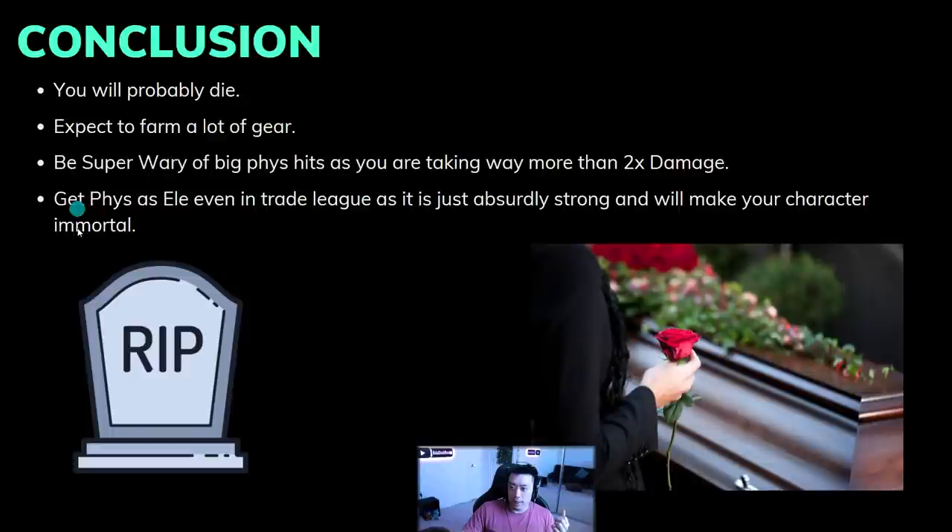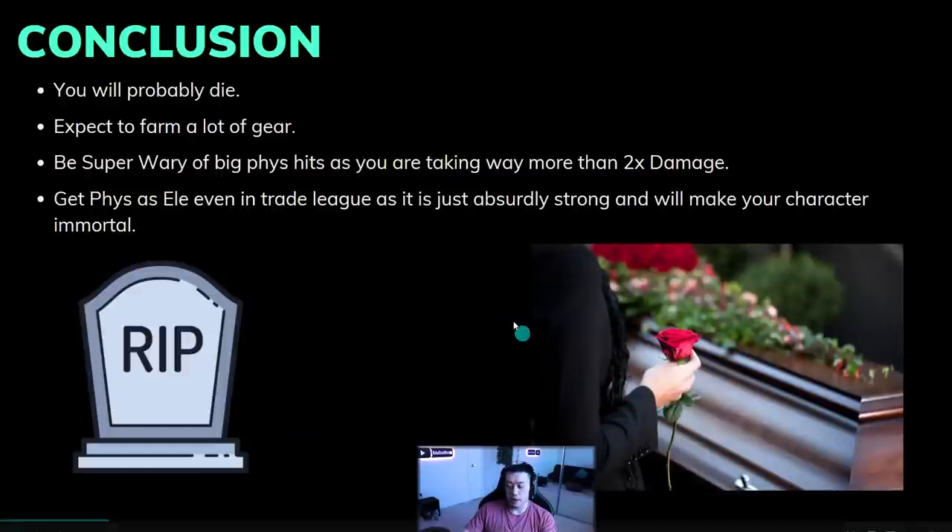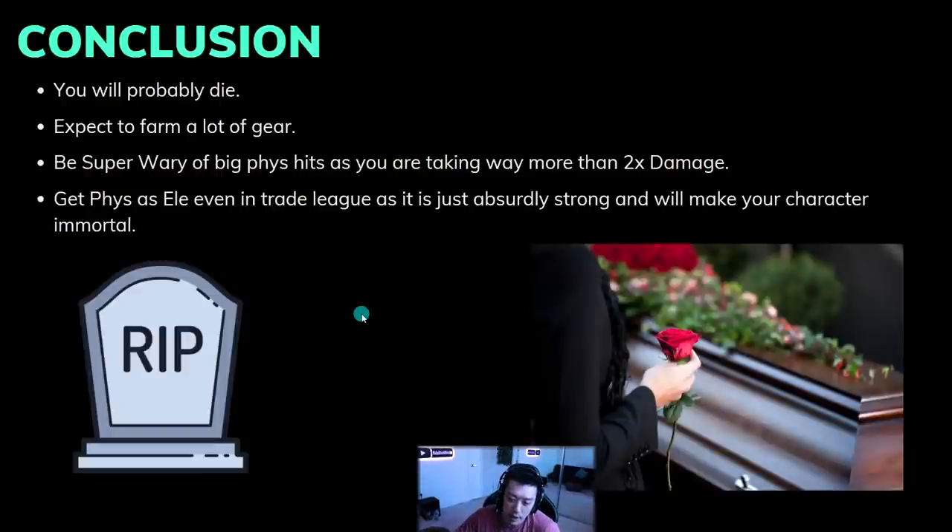Overall, you want to get phys taken as ele — even in trade league it's absurdly strong if you care about making your character immortal. The Dawnbreaker lightning strike character is practically immortal, especially with 90% phys taken as ele and 90% resists giving you 90% actual physical damage reduction. If you can reach that state in the gauntlet, you'll probably be able to full clear it easily. Phys taken as ele might save everything — maybe people will even use the lightning coil. Hopefully this helped educate people about the armor formula. Thanks for watching, and I hope you die less than I do in the gauntlet. See you next time!